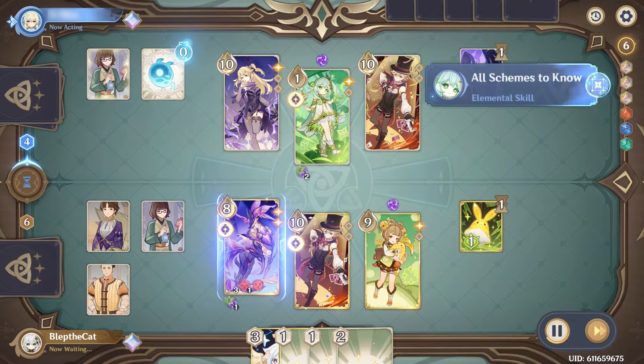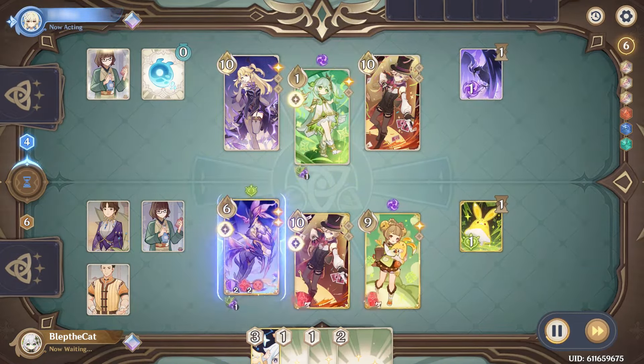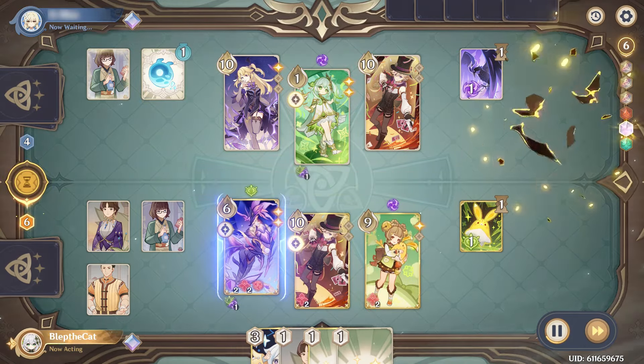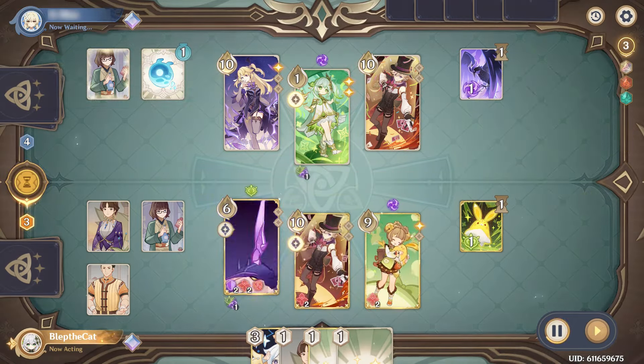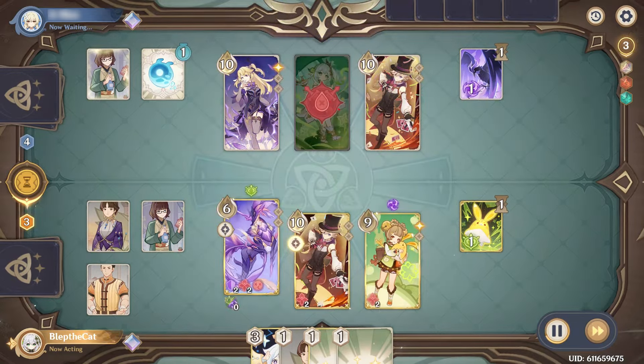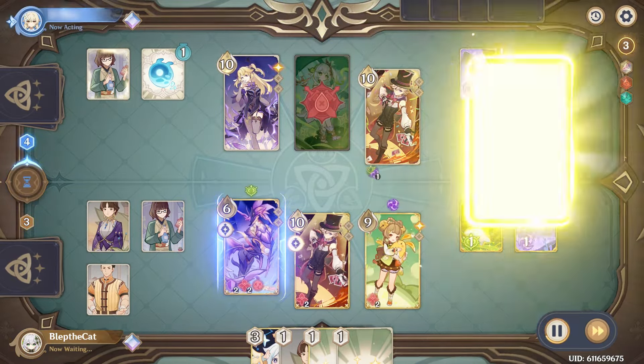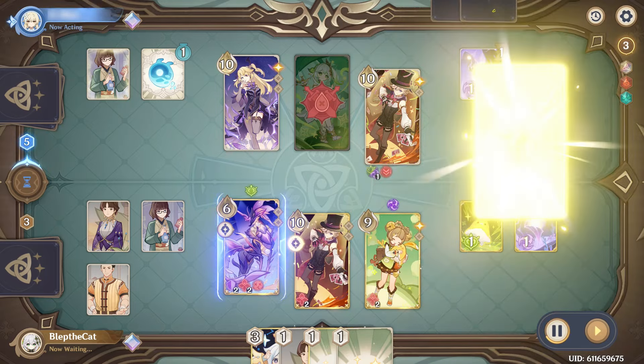The deck is very much a mid-range deck. You can apply a lot of pressure early on just using skills — Nahida's already down to one. She's actually not going to get to burst because we went first. So we're going to finish off Nahida here with our own burst. Unfortunately, not able to refresh any armor stacks, but that's okay — we're already at a significant advantage here.